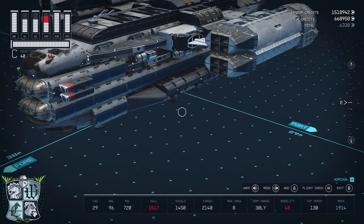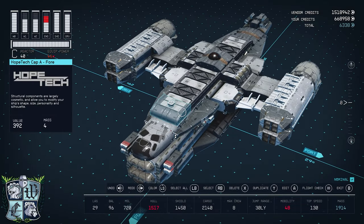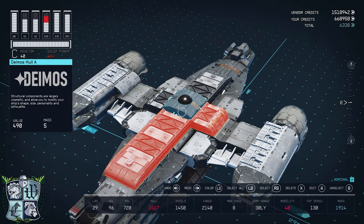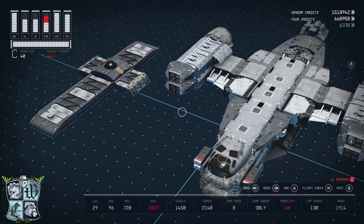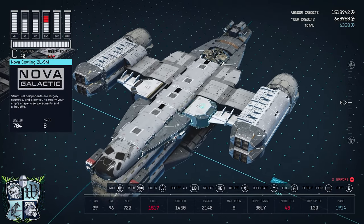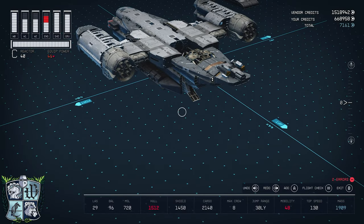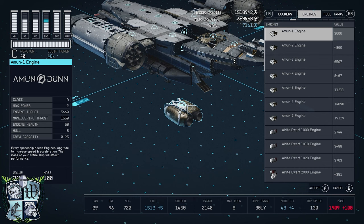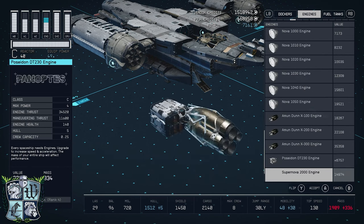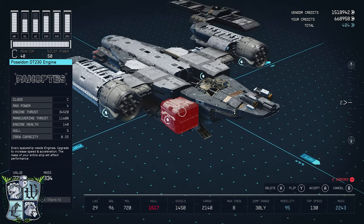We are nominal but we only have 48 mobility, and I mentioned in the introduction that we had 93 mobility. I really tried to do this ship glitch-free, and I'm not against glitching — I've done it in a few builds — but I like to make my builds accessible to everybody. I tried a number of different engine configurations but nothing I could come up with didn't break the look of the ship, so I decided to hide a powerful engine inside the ship. I grabbed the Poseidon DT-230 engine from Stroud Eklund on Neon in the Voli system.